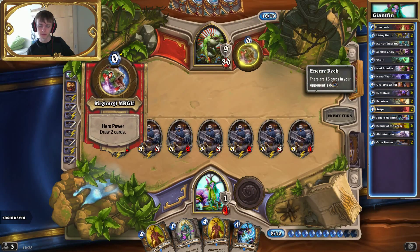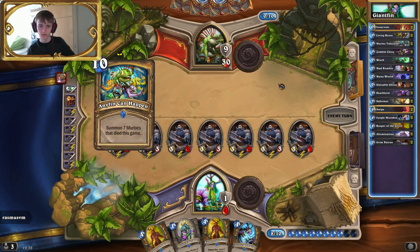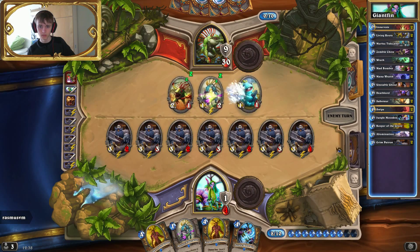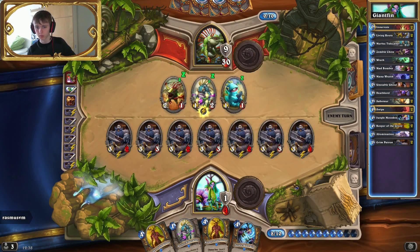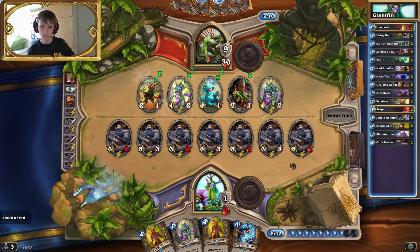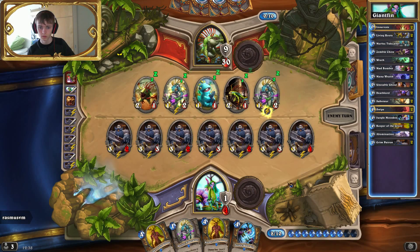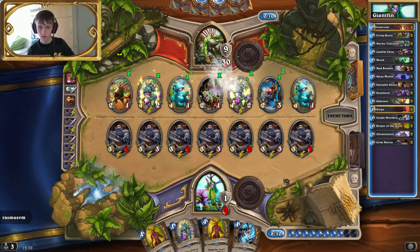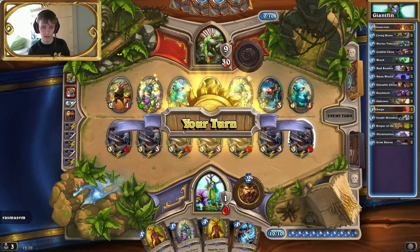The Jungle Moonkin is mainly for removing those bigger and dumber threats. There's no board clear or anything, and it's only Old Murk-Eye that I fear as a charger. Just fill support again — this one will cost a Patron, but I've got a 1 HP Patron so it's fine. The 2 HP Patrons can be sacrificed. Just no Warleaders and I'm happy — that's all I care about.